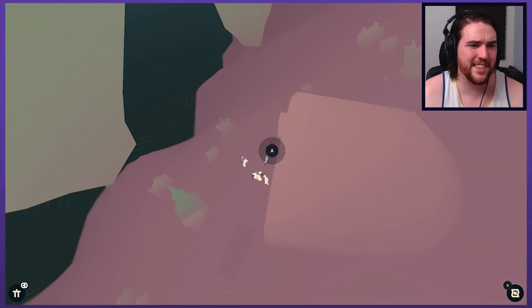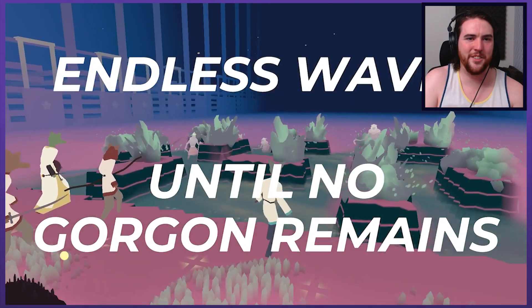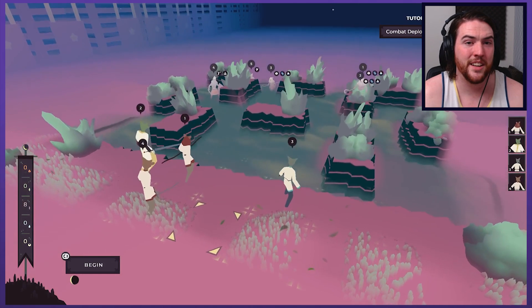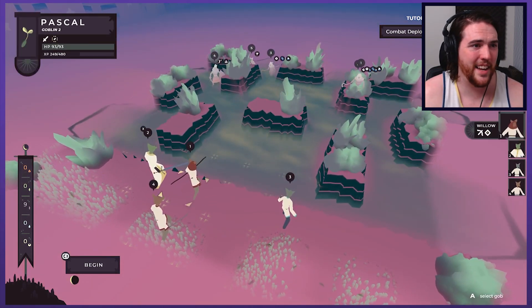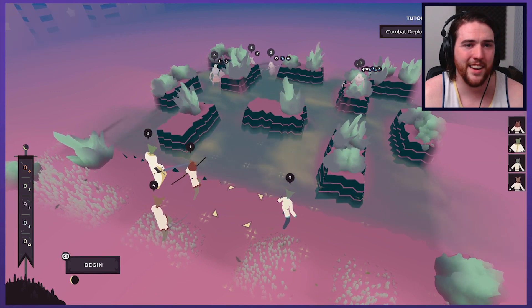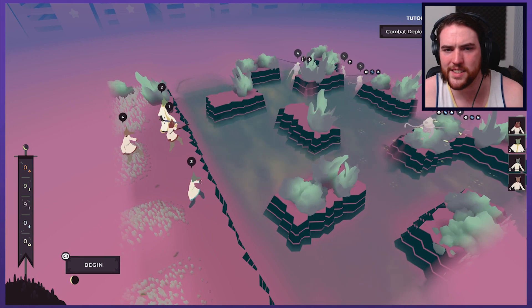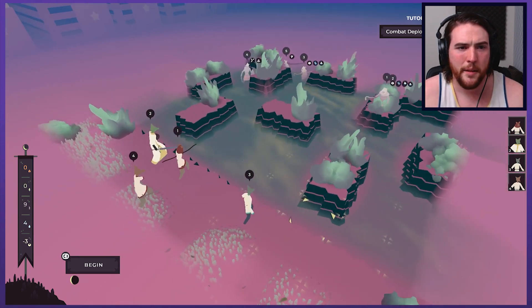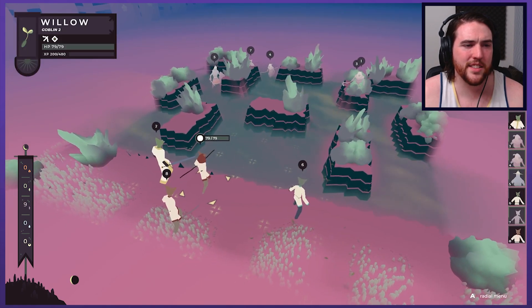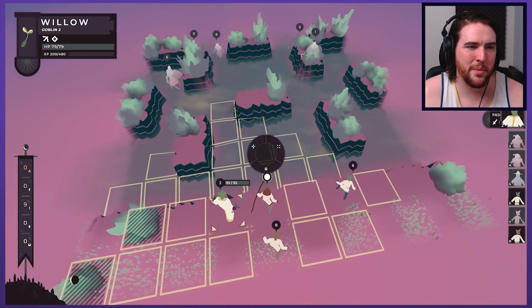So that was the other encounter. I didn't even actually do this. Endless waves until I'm dead — until all my guys are dead, I'm guessing is what's going on here? What are all the status effects hovering over their heads? That's concerning, but we'll try our best.